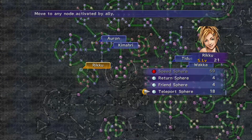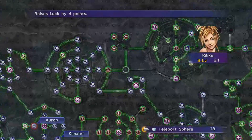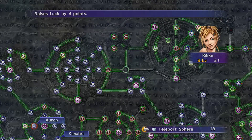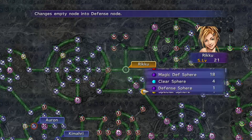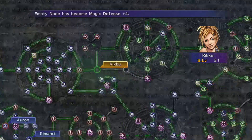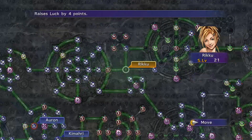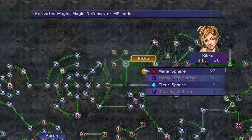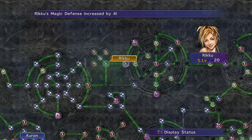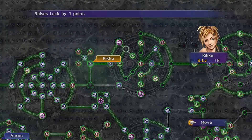Rikku has moved all the way through Tidus's grid, leaving only the plus-4 nodes in place and clearing out and replacing all the rest. You can see there's a strength and agility node dotted in with all of those defense nodes — she has put in the 51 defense nodes and removed all others including any HP plus-200s. You can then use a teleport sphere to go back to a different section of the grid. Note: there are some magic plus-2s or plus-1s where Rikku is that I've left in place because Yuna has activated those, and I don't want to remove them until after magic is maxed.